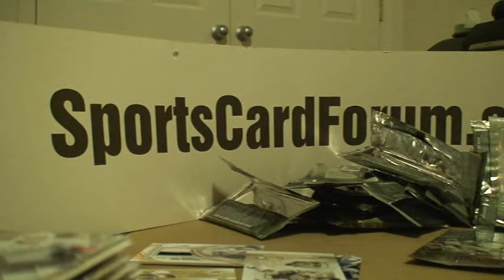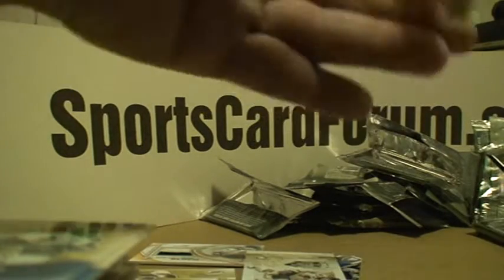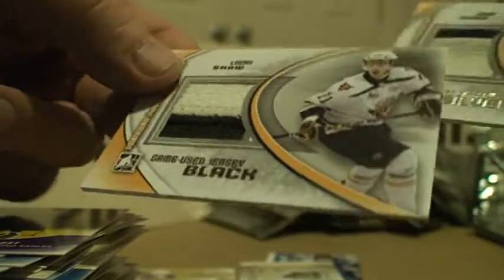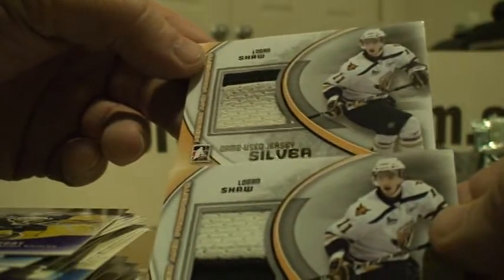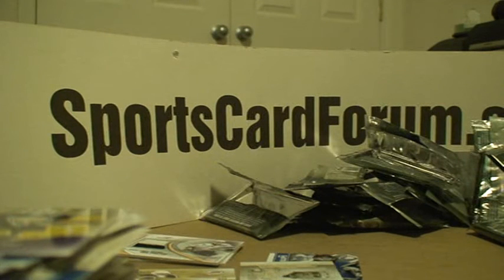And the last two packs - decoy, base. Feels like it's going to have something in it, and it definitely does. Can you believe this again? This is just like the other box - you got the Logan Shaw silver two-color and the Logan Shaw black. This is the master case of 20, and we're having collation issues with the same players being pulled. Thanks for watching and I'll get to the next couple boxes.